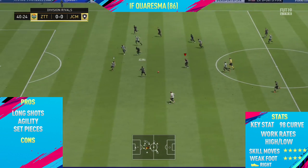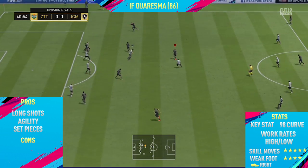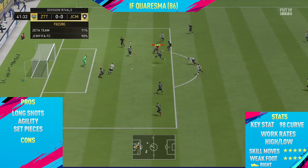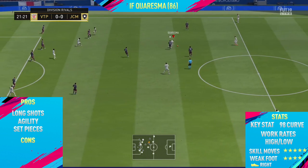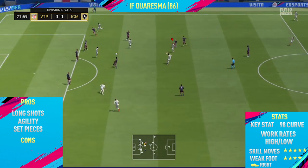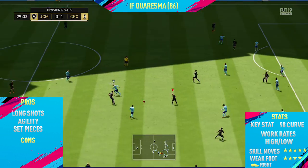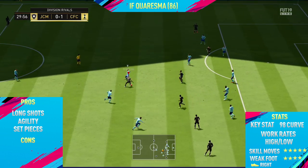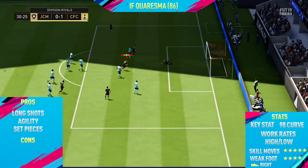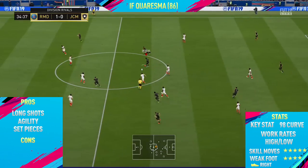He actually fits perfectly into my team — I do have a new team now so I will be making a squad builder on it very soon. But moving back into the player review, the final pro I could find on this card was his set pieces. From corners, from free kicks, from any sort of set piece, this guy is just so good. I managed to get 2 assists from the corners I took with him, and I also managed to score 2 free kicks. So this guy is the king of set pieces — his long shots are insane and he's amazing for skilling with.